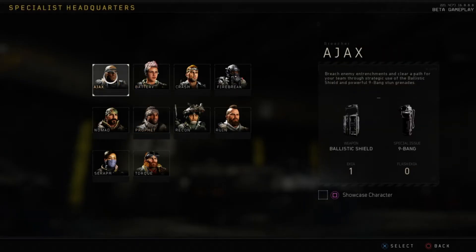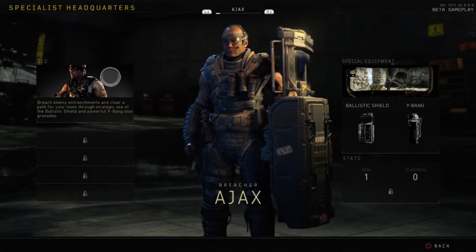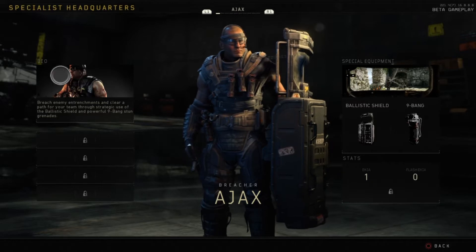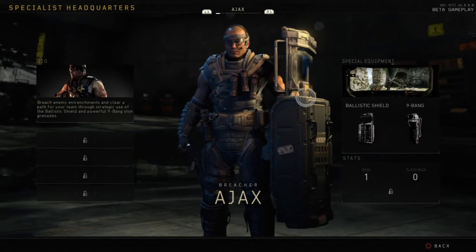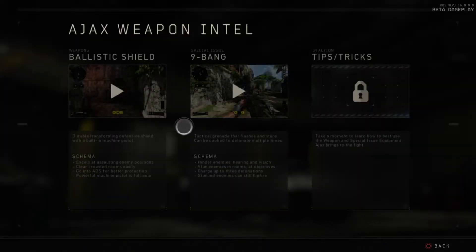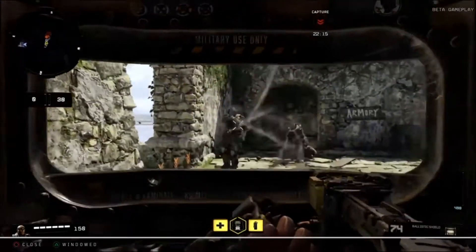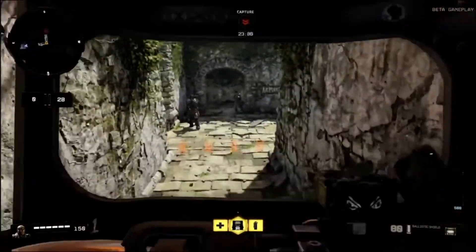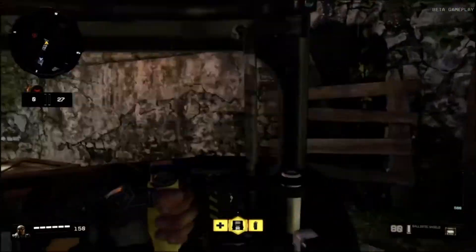Starting off we have Ajax — this guy's a breacher. His bio says: breach enemy entrenchments and clear a path for your team through strategic use of the ballistic shield and powerful nine-bang grenades. He has a ballistic shield and a nine-bang. The ballistic shield is a good option if you're playing hardpoint or domination and you want to rush into a spot and eliminate some enemies.